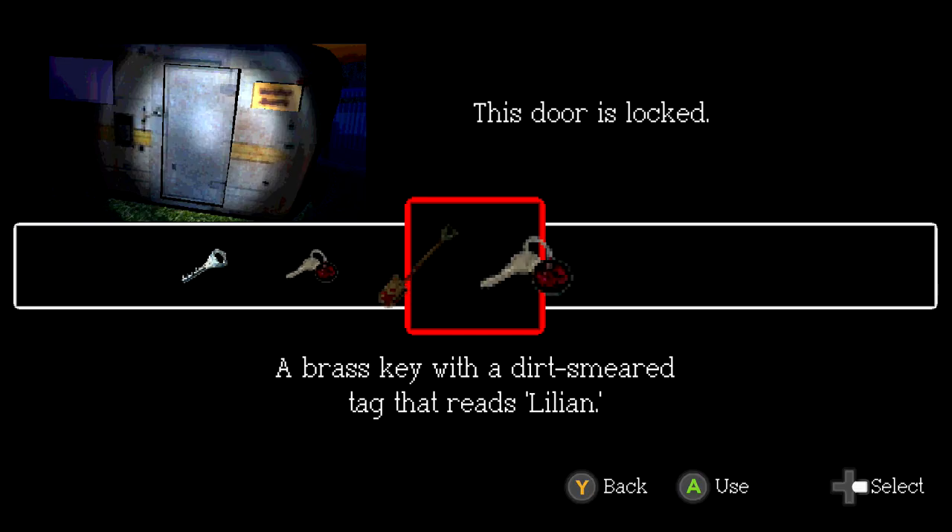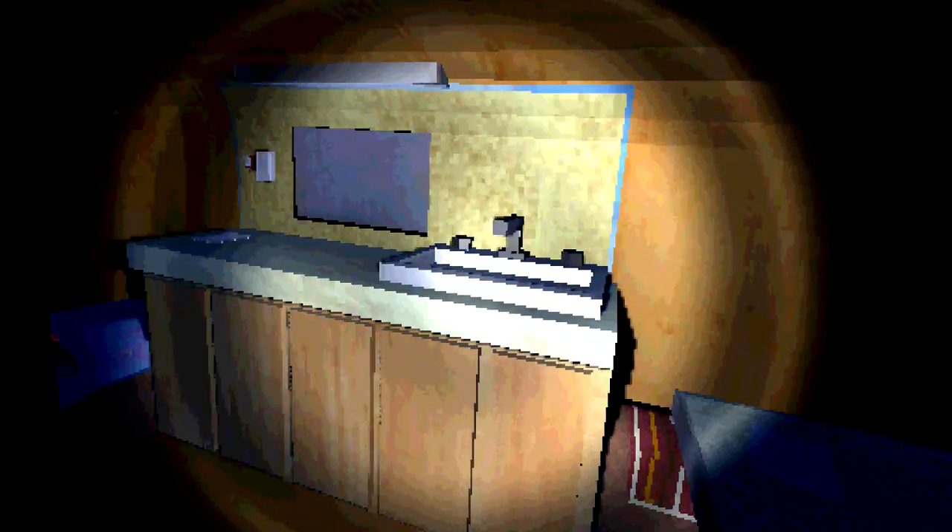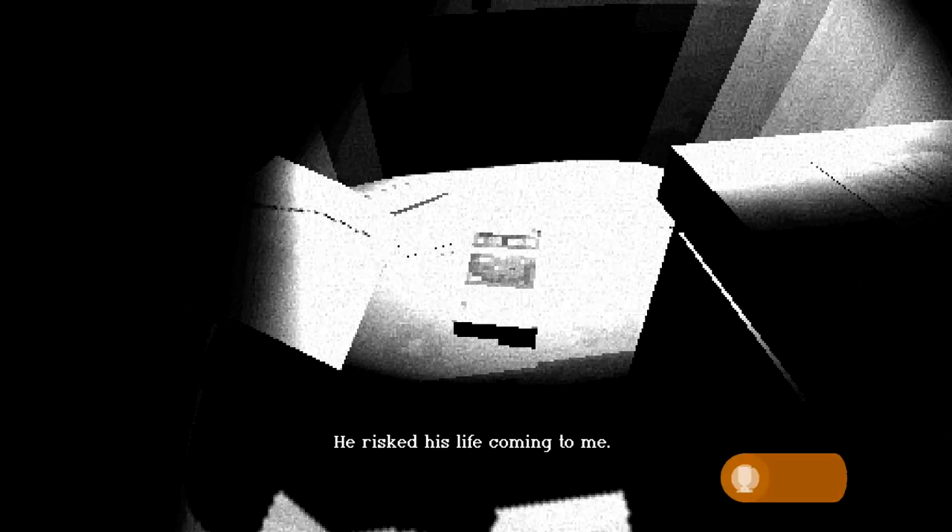Head back to the trailer park the way you came. Once back, go through the same way we came out. Turn towards the right and next to the bathroom stalls the closest trailer should be Lillian's trailer. Open that up and inside is the next tape — this is tape 8 out of 12, so you should get the achievement for being at the two-thirds mark. Once you pick it up and listen to it, you should be good for that next achievement.